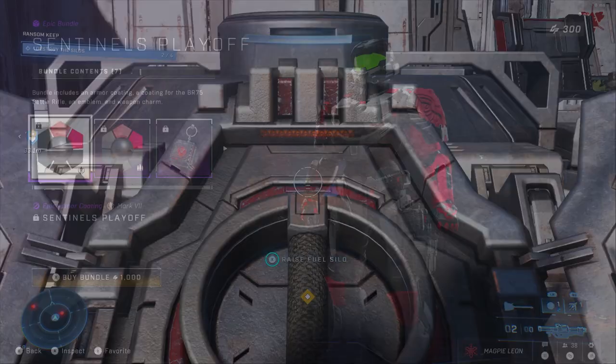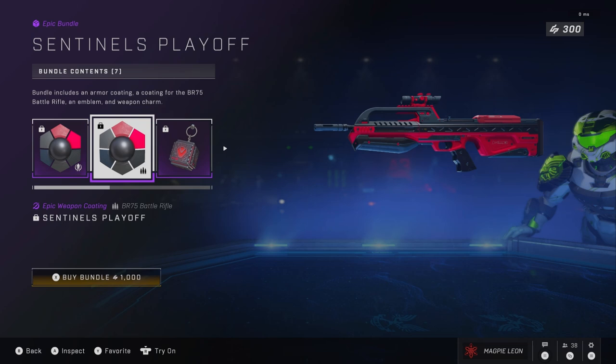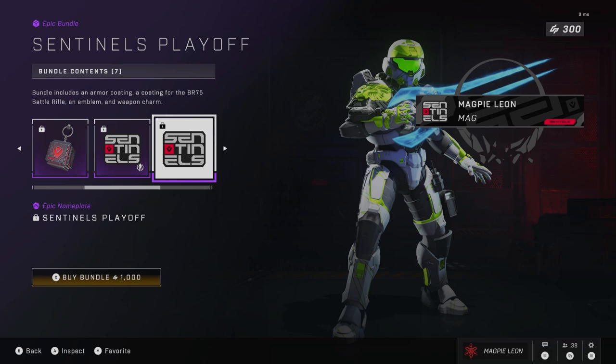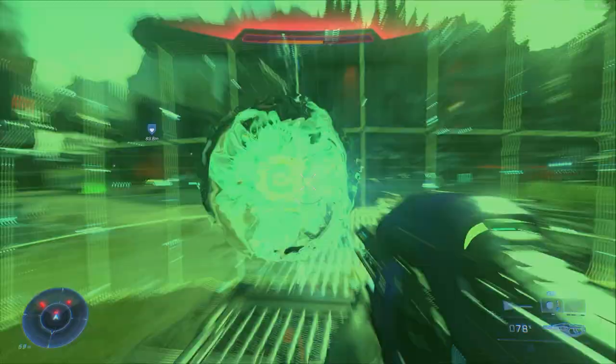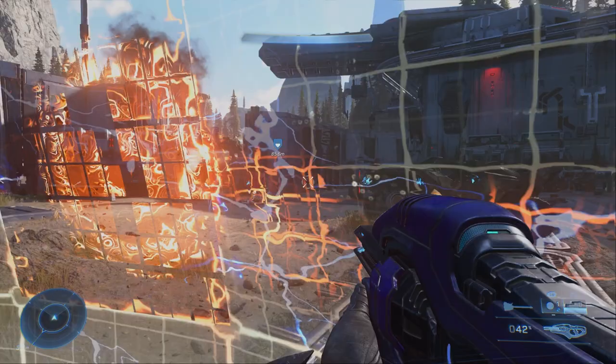Moving over to Sentinels, they have another Scorpion Punch-esque armour coating — this one black and red, or maybe more of a grey. The material of the red looks kind of nice though, almost foamy. The battle rifle skin is another black and red one; there are better versions, but looking at it on the weapons bench I think it actually makes the ammo count display red, which if true instantly earns it a few extra points. Their charm is definitely the most creative out of all of them — it's a glowing black and red box with the Sentinels logo on it. I really like how it looks. There's also the Sentinels armour emblem, nameplate, and emblems for vehicles and weapons.